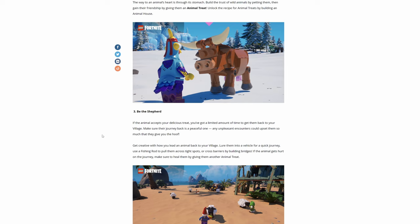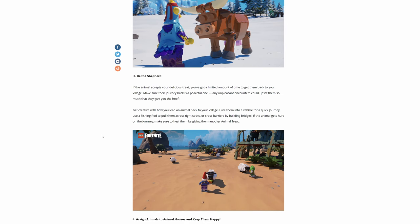If the animal accepts your delicious treat, you've got a limited amount of time to get them back to your village. Make sure their journey back is a peaceful one — any unpleasant encounters could upset them so much that they give you the hoof. You might need vehicles on this one. Get creative with how you lead an animal back: lure them into a vehicle for a quick journey using a fishing rod, pull them across tight spots, or cross barriers by building bridges. If the animals get hurt on the journey, make sure to heal them by giving them another animal treat.